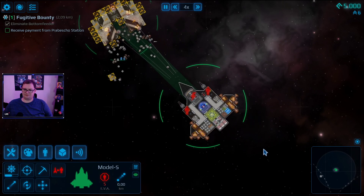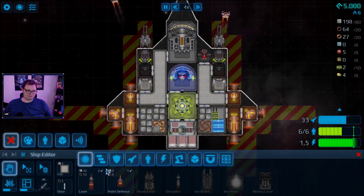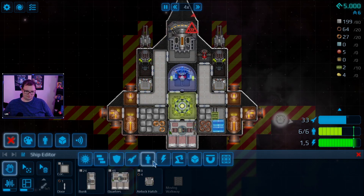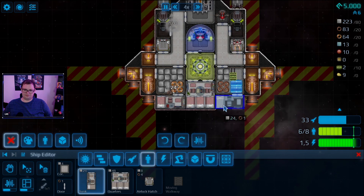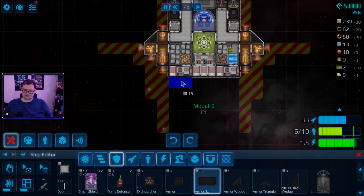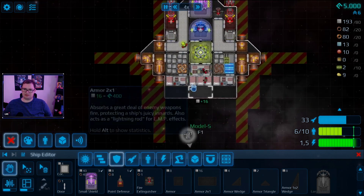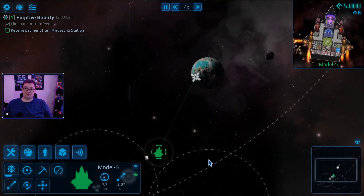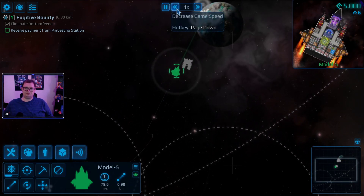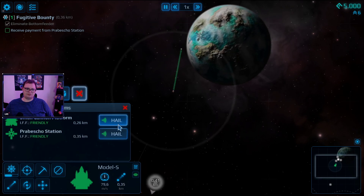We don't have room for anything else right now. We have zero armor on our back - if we get shot in the butt we are so done for. Let's expand how much storage we can have, some sort of defense. I don't want that blasted away in the first two seconds. I've used some materials for that. Since the mission took care of itself, we'll go and hand in.